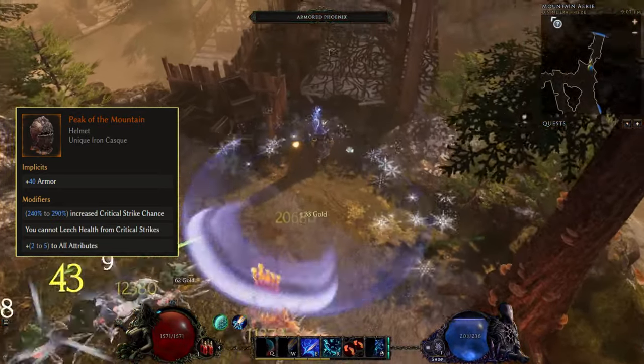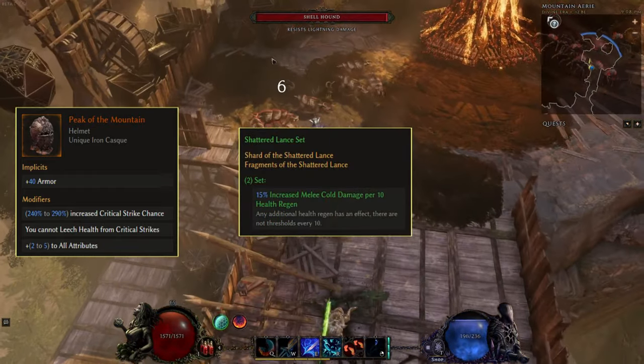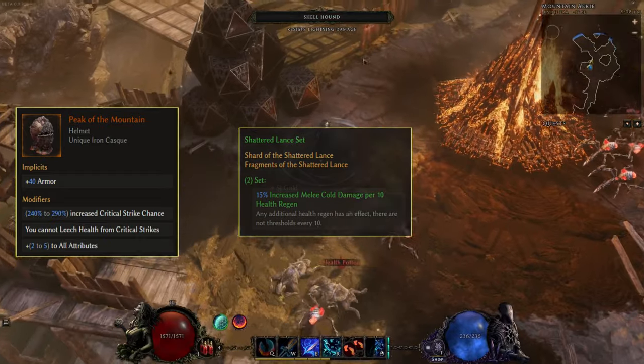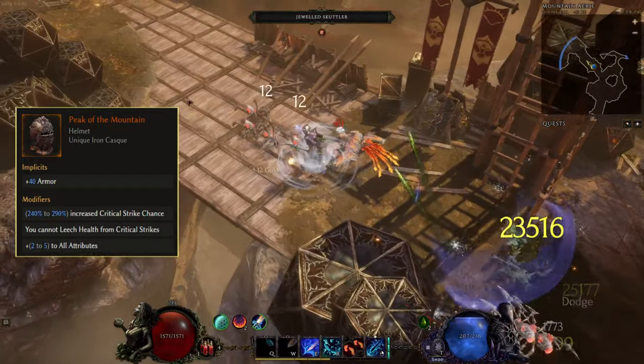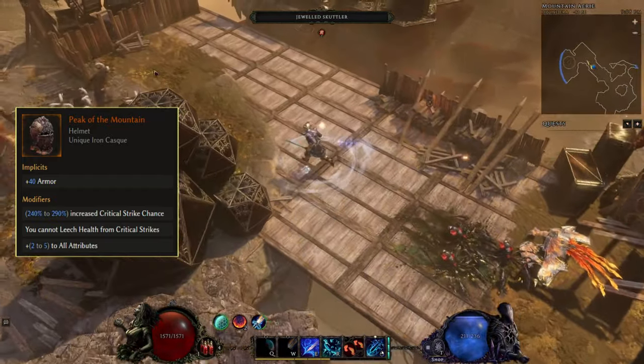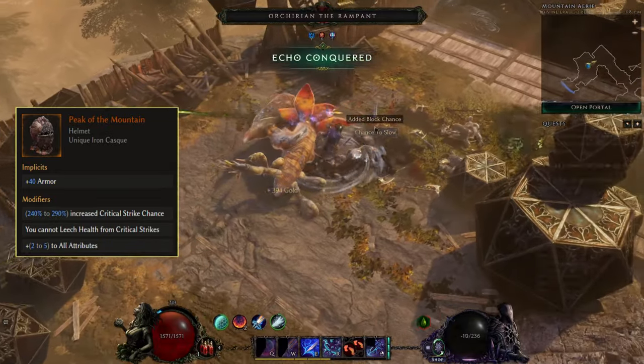However, there are other ways to sustain your life. Some builds use regen, like with the Shadow Lancet, or if you're going with ward as your main source of defense, this helm can be a huge addition. It's also really easy to target farm, as it's the most common drop from the end boss in the Lightless Arbor dungeon.